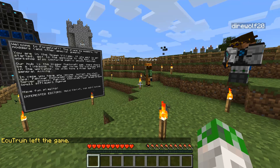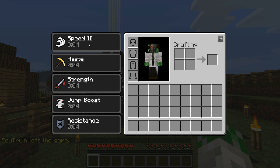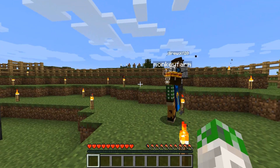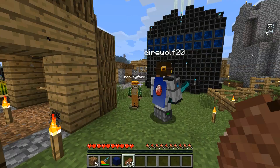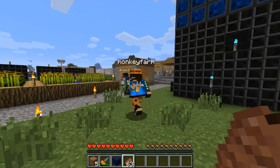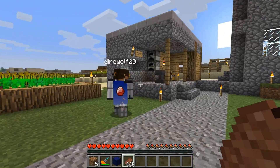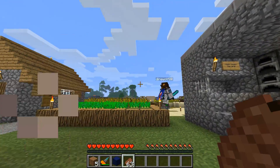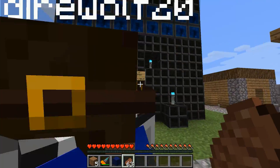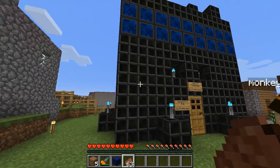Check out this epic beacon - Speed 2, Haste, Strength, Jump Boost, Resistance - you've got it all! Full beacon buff right at the start. So we're just hanging out in the spawn village, this is basically where we all spawned in. Around the spawn village is some farms and stuff - nothing too interesting except for this building.